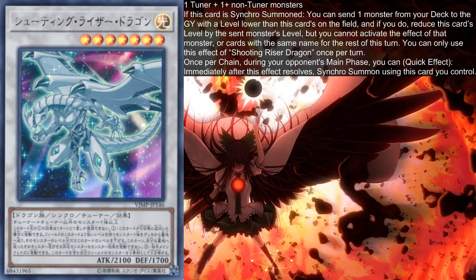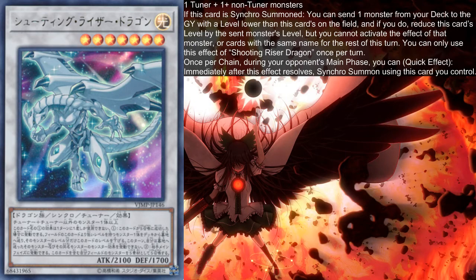Now let's look at the advantages and disadvantages. First off, it's a Needle Fiber target, and a very, very good one at that. It offers setup in the form of a mill — by milling Tishman, which we can use in the next turn to Synchro. Its effect restriction doesn't really affect us at all, and its level ranges from 2 to 5, making it actually very versatile.